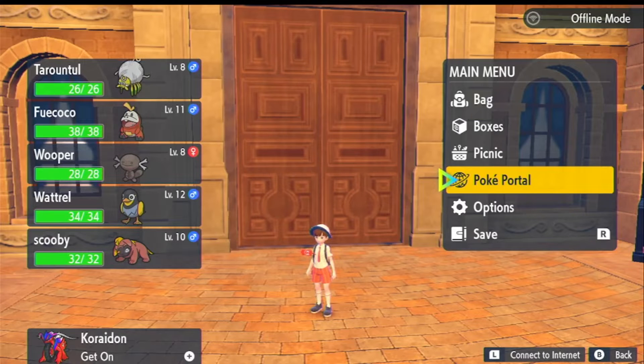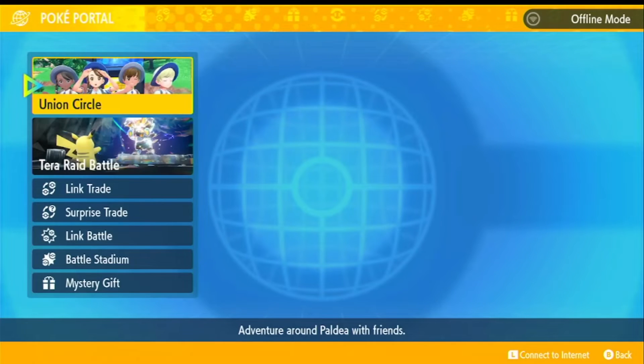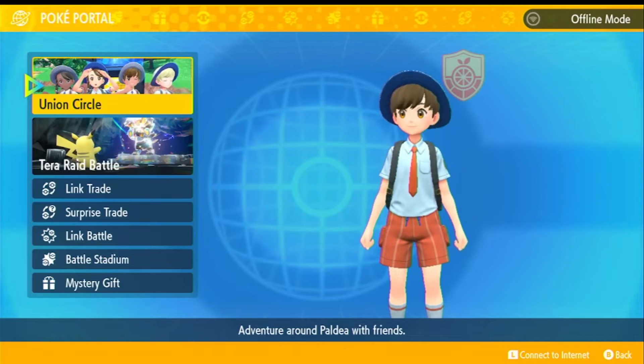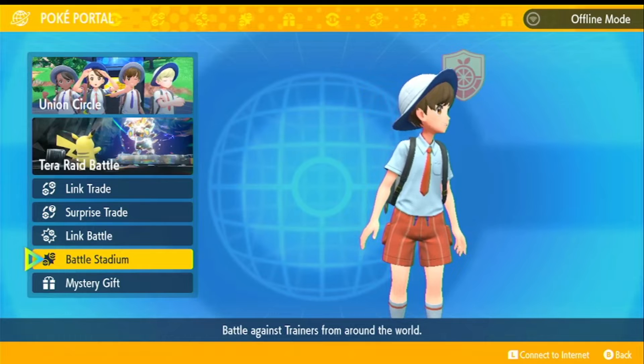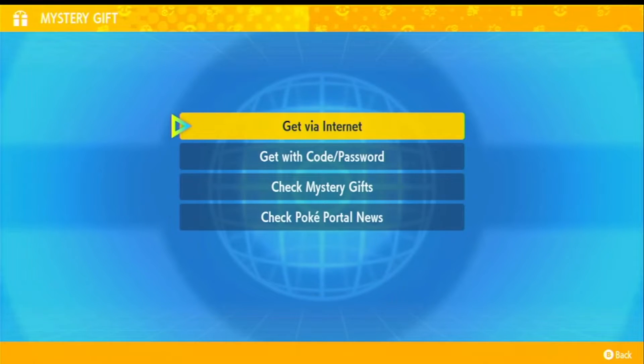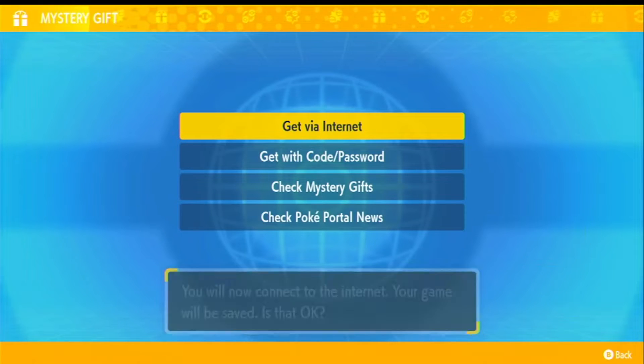To get your Flying Pikachu, go to the Pokeportal over here. This will be accessible after you reach your first Pokemon Center. Once you've done that, go to the Mystery Gift — not the Battle Stadium — and once you're there, get via internet and just connect with your internet.